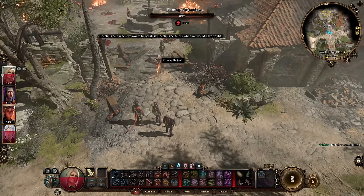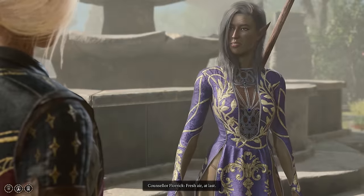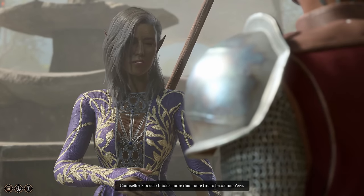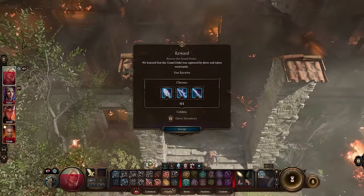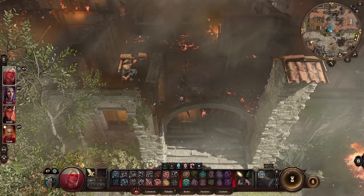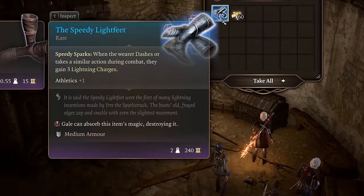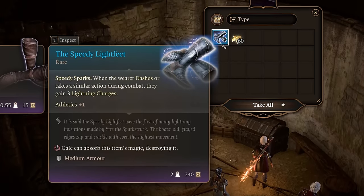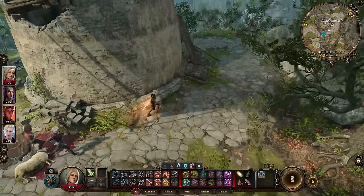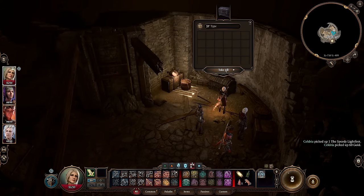The easiest way to get a lightning weapon is at Waukeen's Rest, where a building is on fire and you need to rescue Councilor Florrick before she burns to death — something worth doing not only for this but also for several other encounters in Act 3. She'll reward you with a choice of three weapons, all of which bestow two lightning charges every time they deal damage — personally I went for the Jolt Shooter Bow. For the Speedy Light Feet boots that grant all three lightning charges needed for the shield every time you dash in combat, head to the Blighted Village windmill where Barcus is getting bullied, go through the small hatch to the cellar below, and grab them from the big chest there — easy to miss but very worth getting early.